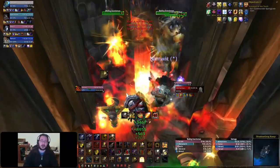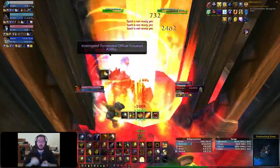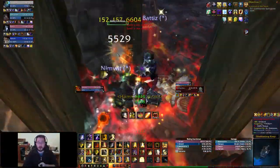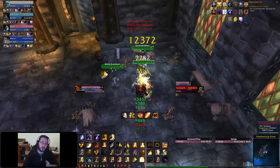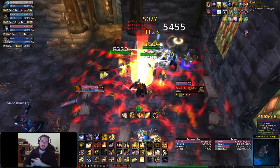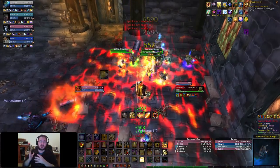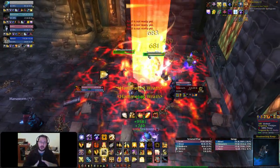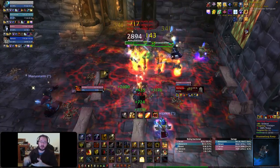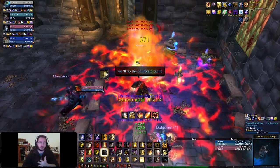Holy Power gives you access to three different skills. One is Word of Glory, a self-heal that heals more based on your Holy Power charges — one charge gives a short heal, two gives a medium heal, three gives a really big heal. The second is Inquisition, which increases your Holy Damage by 30%. I'm using Inquisition a lot in this run because it's a speed run — it lets me make more damage with Crusader Strike, Judgment, and Hammer of the Righteous, all of which deal Holy Damage.